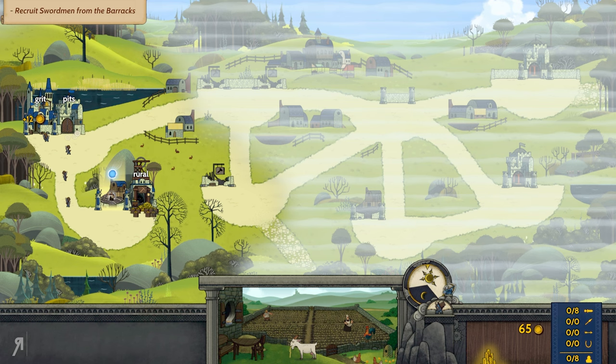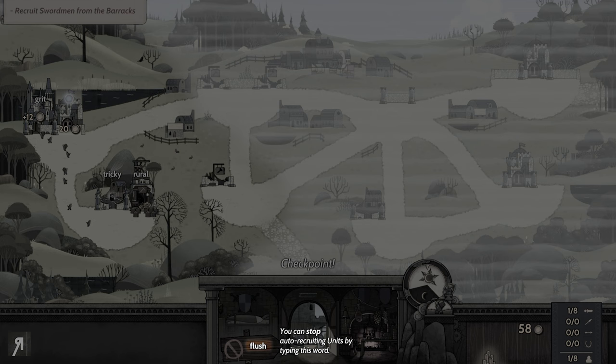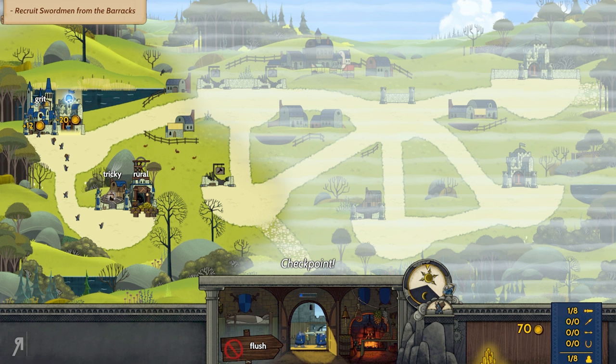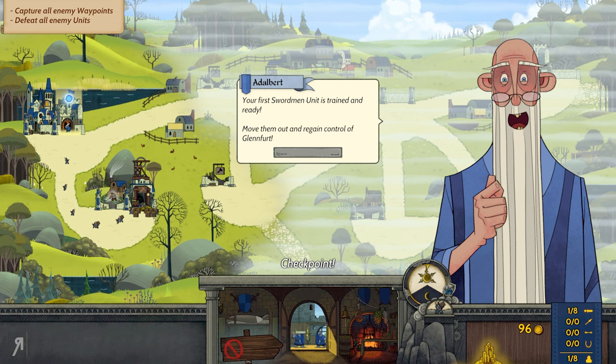We're going to go in here and open up the door to the barracks. What's really cool is that as long as the door is open, swordsmen and various other units will continue to be trained automatically. As long as you have the gold, they will continue to be trained unless it reaches the maximum cap. You can stop auto-recruiting by typing the word shown. My workers are taking our gold crates all the way to the town, selling the gold at the marketplace, and we're gaining gold for it.